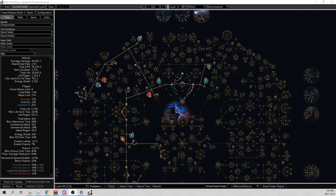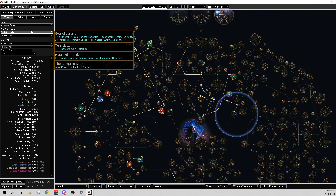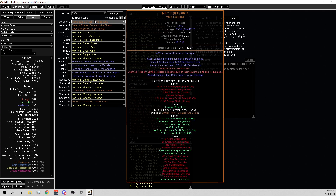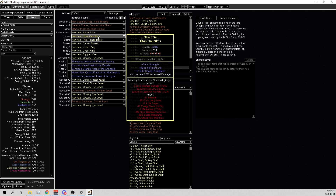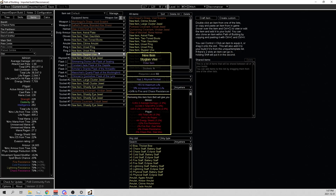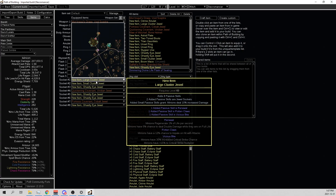Instead of just going over the basic build, I've made an actual build guide of what you're going to be going for. This includes all your links, all your gems, everything - absolutely insane endgame stuff: all the uniques, endgame items, crafted gear, warlord, hunter, elder, unset rings - you got everything. Which uniques to go for, what ghastly jewels to go for, everything.